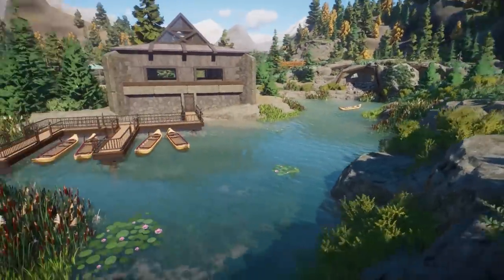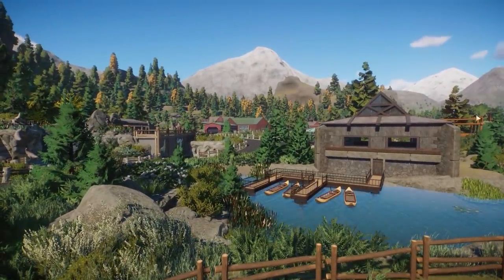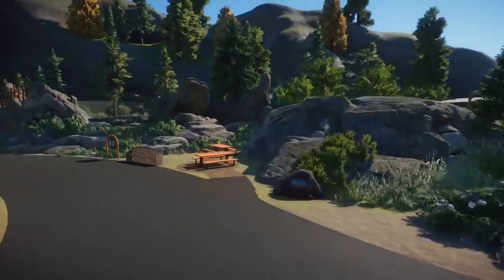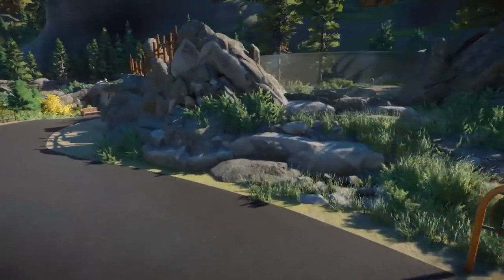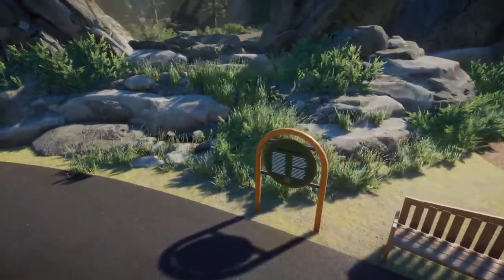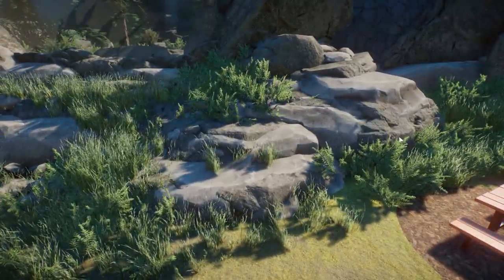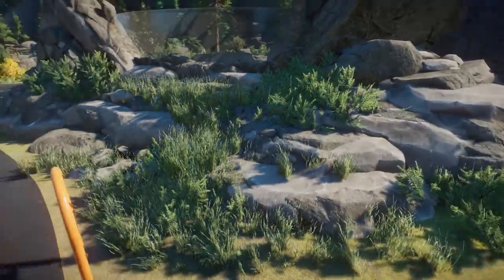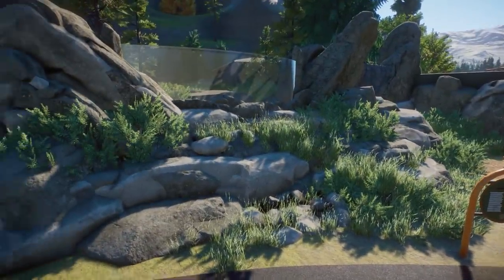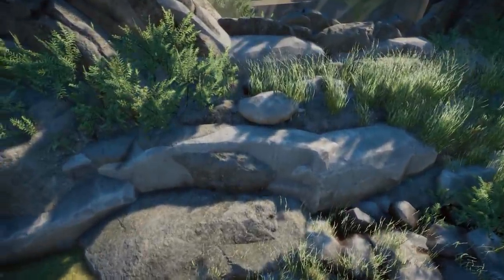Oh my goodness, this is so breathtaking — you really did such a great job with the signage here. Oh, timberwolves! This doesn't look like a normal path. The rock work here — a combination with normal rocks — oh my god, this is extremely good rock work. I absolutely love this with the African grass and the diamond leaf willows.